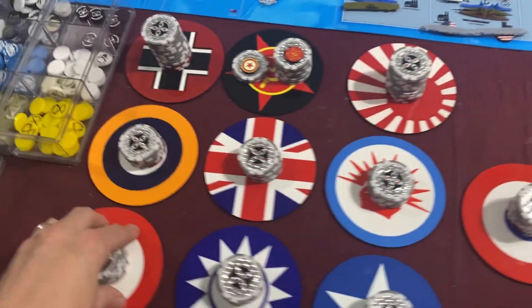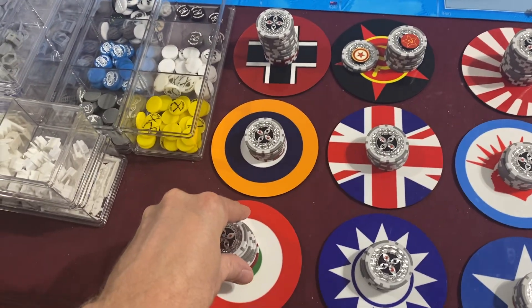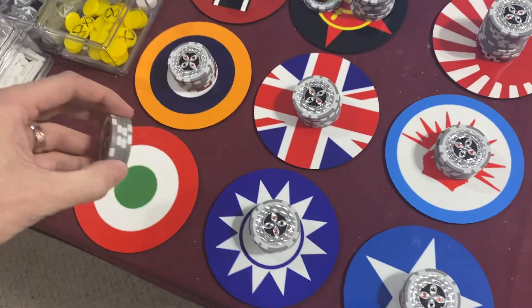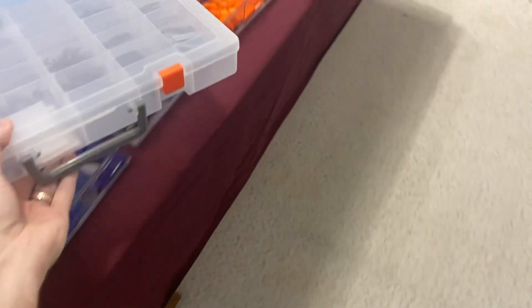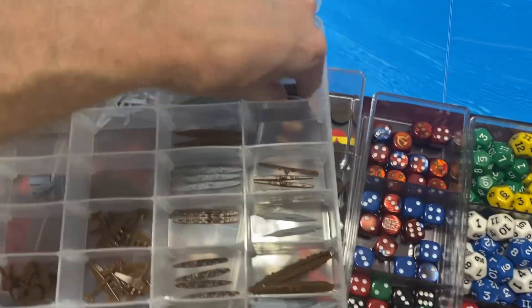Let's get into our purchases. We have eleven IPP to spend. We're going to purchase another naval transport for seven, and then two militia upgrades at two each for four total. So that's two militia upgrades and another naval transport.